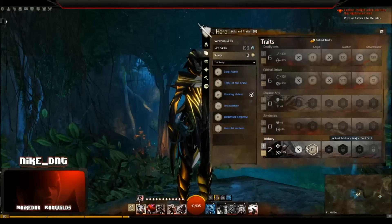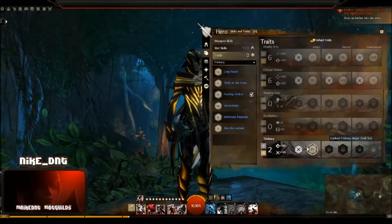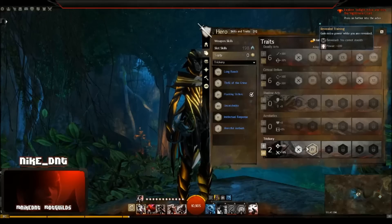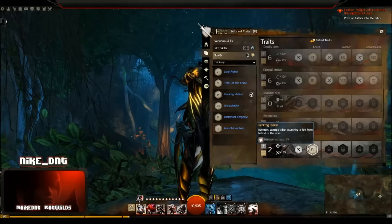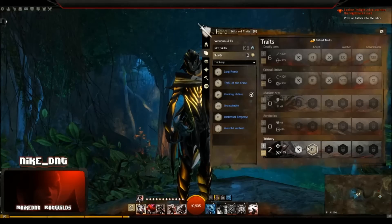The main thief build is a 66002 layout. The goal is to maximize personal DPS using the proper Cloak and Dagger backstab into Heartseeker rotations, while providing valuable team utility with blinds, stealths, and projectile defense. In Deadly Arts, we take Sundering Strikes, Dagger Training, and Revealed Training. In Critical Strikes, we take Side Strike, Signet Use, and Executioner. In Trickery, we take Flanking Strikes. Note that if you're in a pug without high fury uptime, feel free to swap Flanking Strikes for Thrill of the Crime to give your team additional fury uptime.